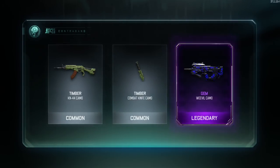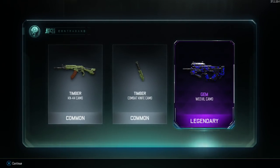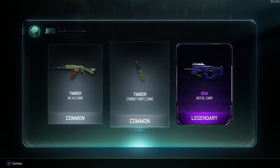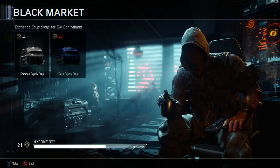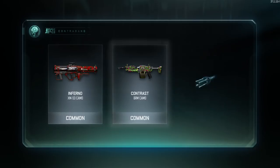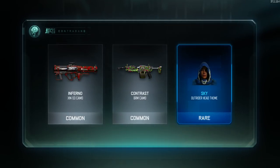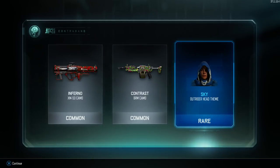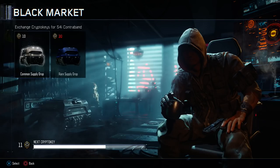Oh, look at that! That's beautiful. That's so pretty. I'm putting that on in a second. Timber camo on the knife. We got a sweet camo for the Weevil. I've been trying to use it the last few games just to level it up during our double XP weekend. So we got one epic, a blue as well, and then another blue — the sky Outrider head theme. That's not bad. I like armor. Armor is good.